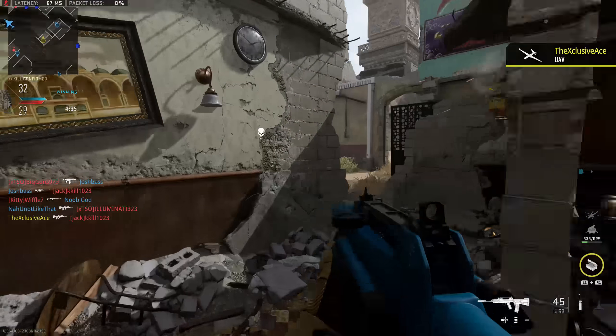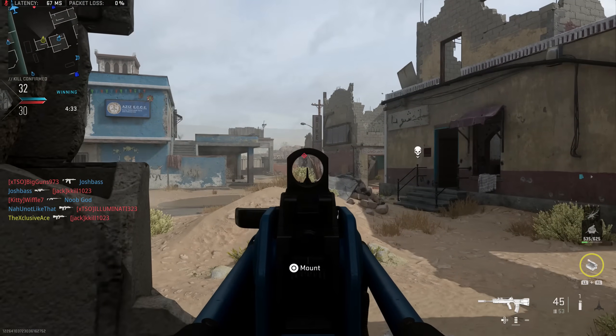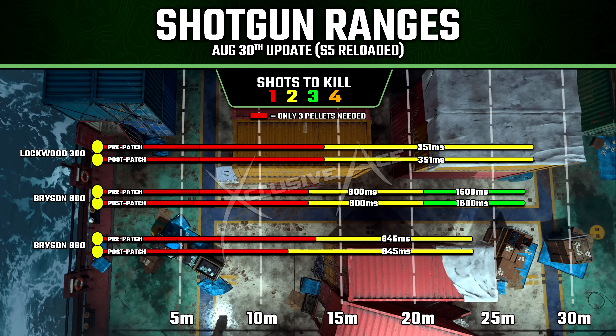Now let's move into the shotgun category. With the Lockwood 300, they mentioned they reduced the mid damage distance range. However, based on my testing, I can't detect any change here whatsoever with this gun, so it appears to be essentially untouched.